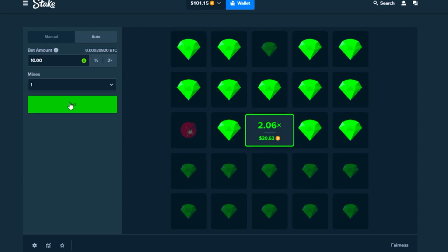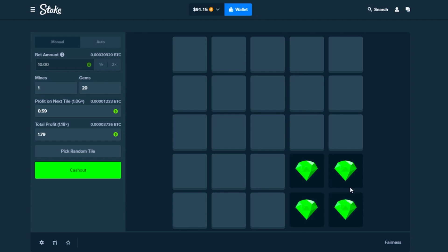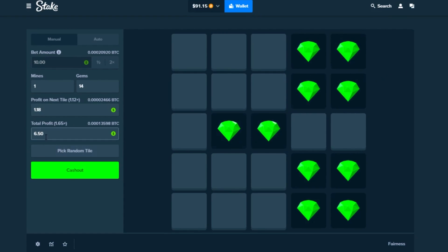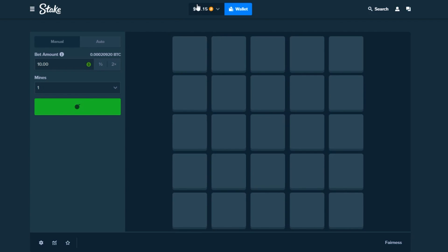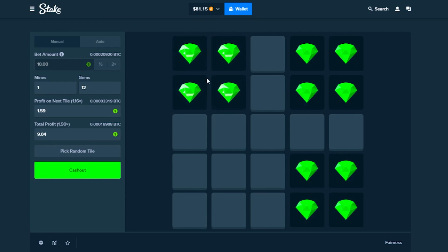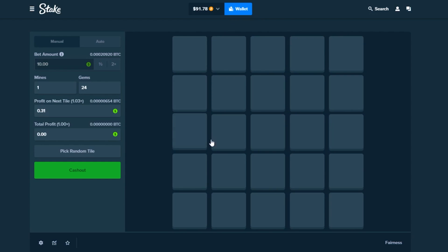Still can't tell if this strategy is working yet, going to have to play a bit more. Going for four in the bottom-right corner, then the top-right corner, two in the middle, two on the top left — nine dollars, one away. Oh no way, it's right there! Should have gone for one of these instead. All good, we're at $91. Let's try again — bottom-right, top-right, top-left — one away, cash it out. Bomb's down there. Back to $101.